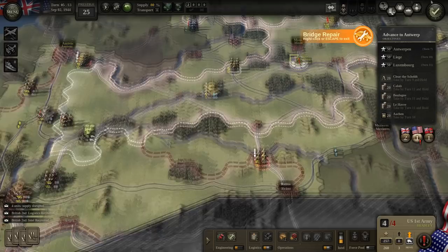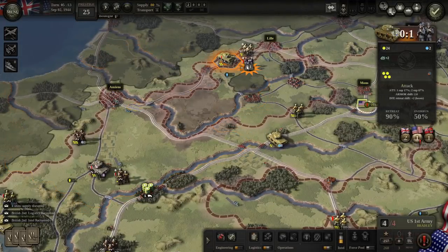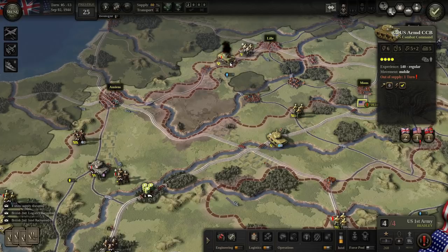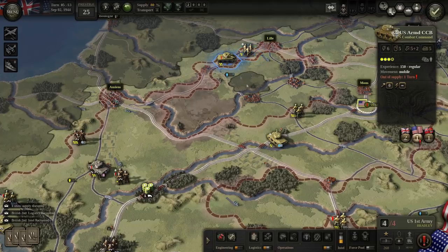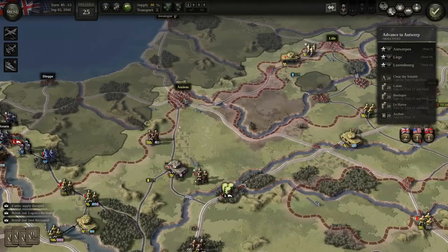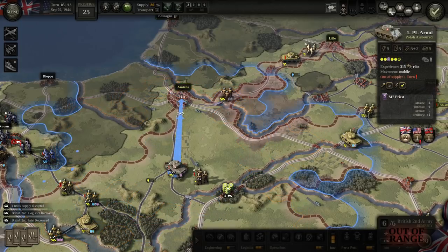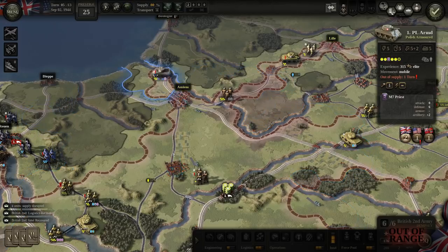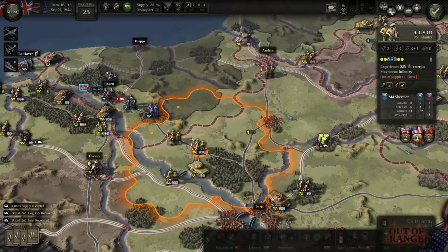Any bridges we need to repair? Nope — we're at least keeping the bridges online. We just drove up there and linked from Amiens to Lille. All this infantry will advance. We're going to need to bring our British headquarters forward.